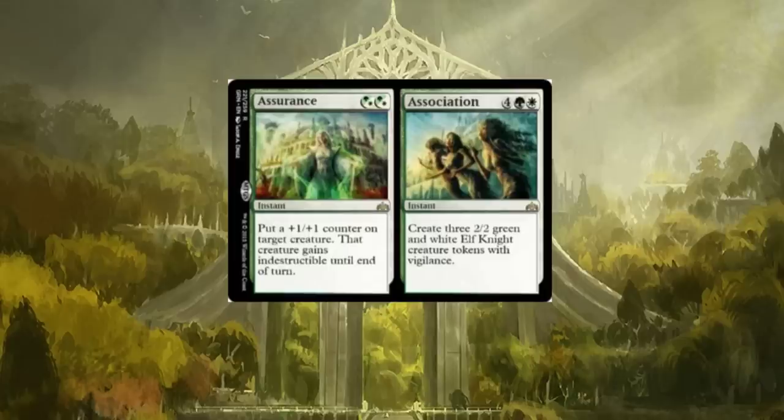Assurance and Association — I see double 'ass,' just saying, if you don't see it there's something wrong with you. For two mana: put a +1/+1 counter on target creature, that creature gains indestructible until end of turn. For six mana: create three 2/2 green and white Elf Knight creature tokens with vigilance. I'm going to play this card just because of its name, but I also think it'll see a fair amount of play.